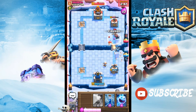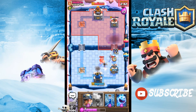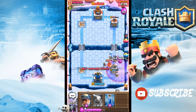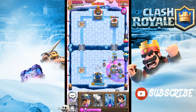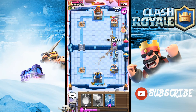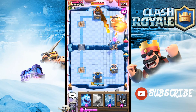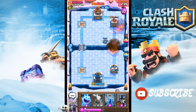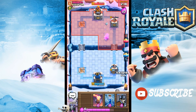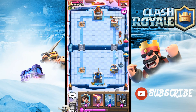Princess goes down and this is gonna be a very valuable Fireball. We need more elixir — we can't place our Inferno Tower. I'm gonna place a Miner down after the counter push is done. There we go — double Princess on the field now, double Princess shooting power, and we're currently in the lead. Mega Minion goes down — let's hopefully end this game as quickly as possible.